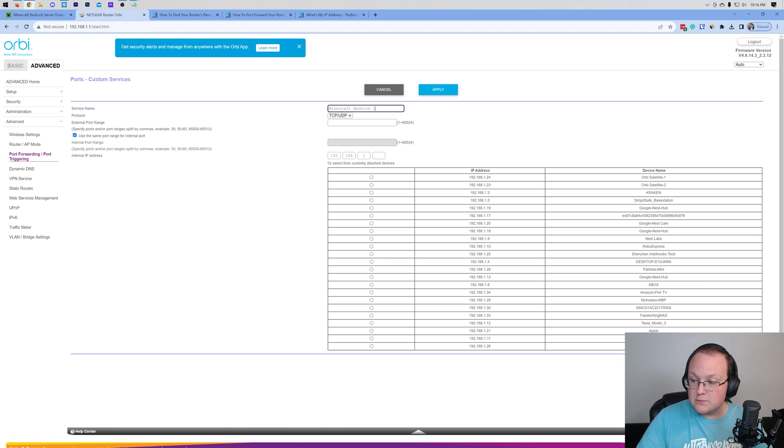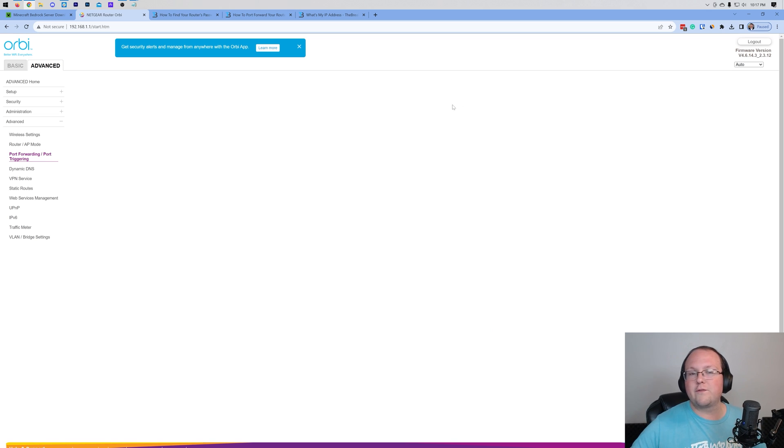This time, we're going to do everything exactly the same except the port is going to be different. Name it 'Minecraft Bedrock' again but the port is 19133. For the protocol, same as before: TCP/UDP, UDP/TCP, or Both. For the external port and anything involving the word 'port' this time, it's 19133. Do this again for the internal port — 19133. Same thing for the internal IP address: your IPv4 address or selecting your device in the drop-down. Make sure to save your port forward.